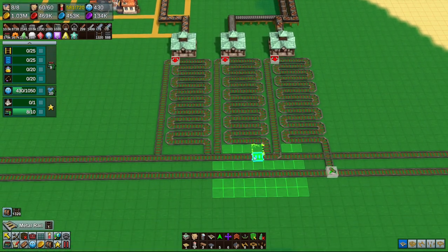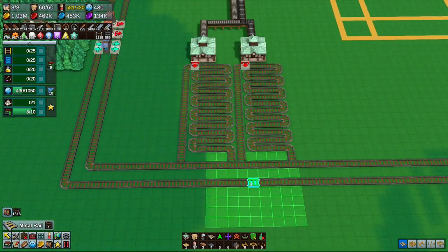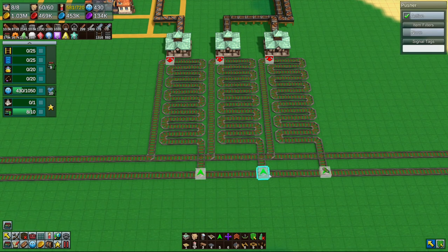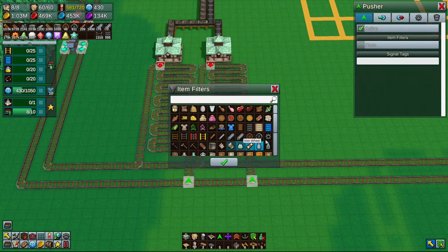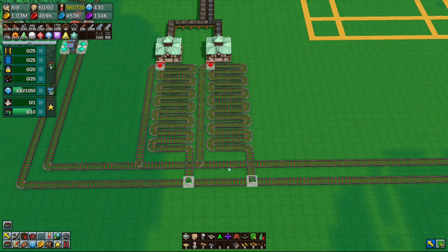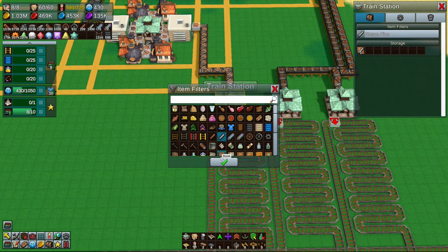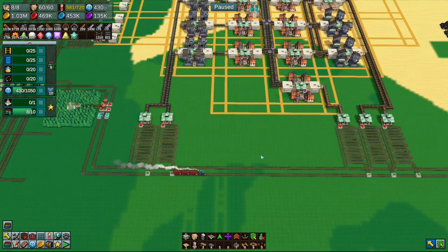We need to do a couple of things here. You come up and go that way, you come up go that way, you go down, you go down. Up there, up there, down there, down there. And then we need pushers there, there, there and there. You want to be rail, you want to be steam pipe, you want to be metal conveyor belt, and you want to be iron wheel.